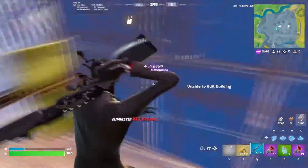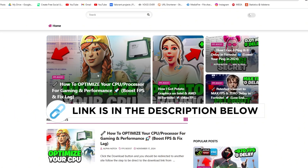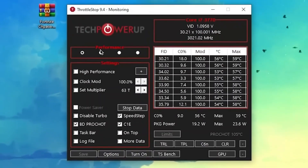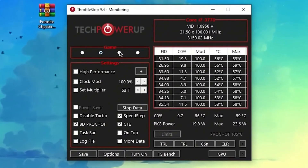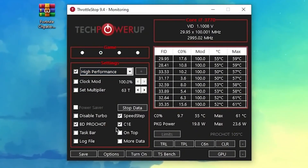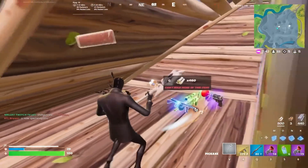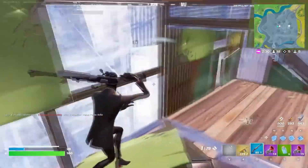Next is Throttle Stop, the best software for GPU optimization. You can find it on my official website through the link in the description. In the interface, go to Performance and select 'Gaming,' then check mark 'High Performance' and follow all the settings. Click 'Turn On,' then simply minimize the software — it will keep running in your background whenever you turn on your PC. Make sure to run the software in the background before launching Fortnite.